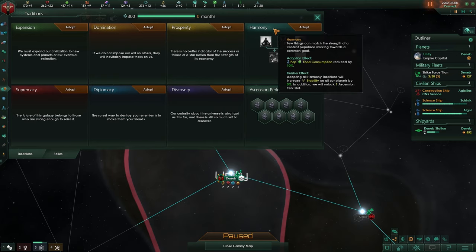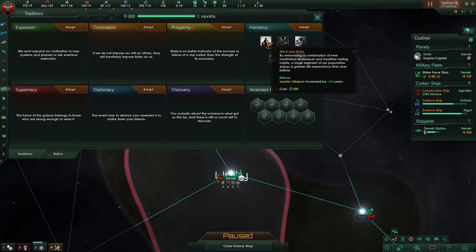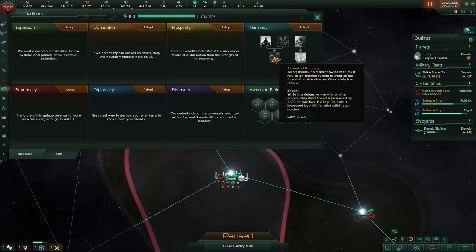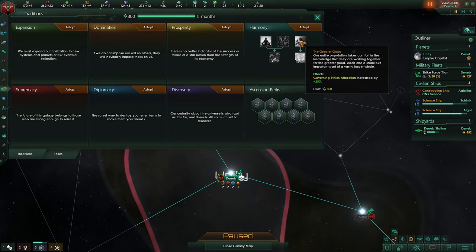Harmony: population consumes less food by 10%, and once finished stability goes up by 5. The higher the stability, the happier your population, and the better the output. Leader lifespan increases by 20 years. Once you demote a specialist — and it will happen when you don't have a job for them — it will take time to get to worker class, and this reduces that unhappy period by 50%.